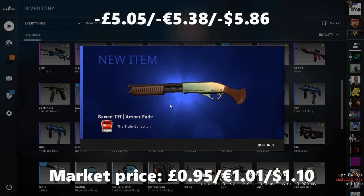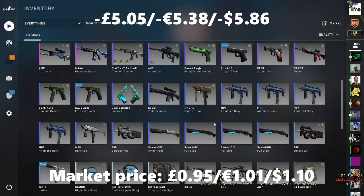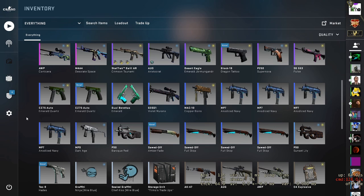Oh no — Sword-off Amber Fade. That's disappointing. Never mind. So that's a bit of a rip there, and I think with that, that probably puts us about balanced even for the video. Maybe from the first two, then to that loss, we're probably about break even here on three trade-ups.